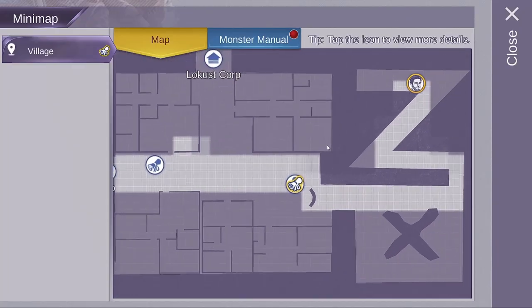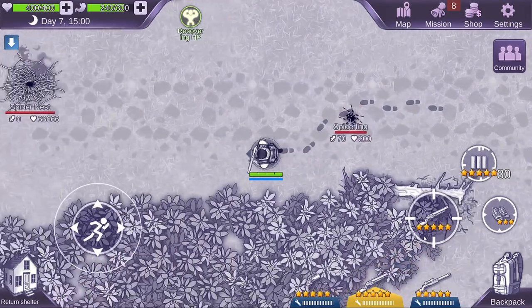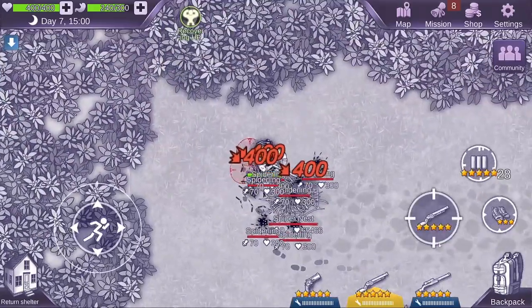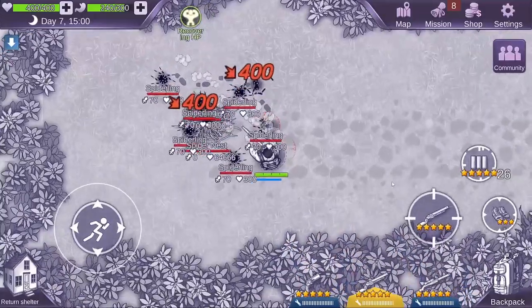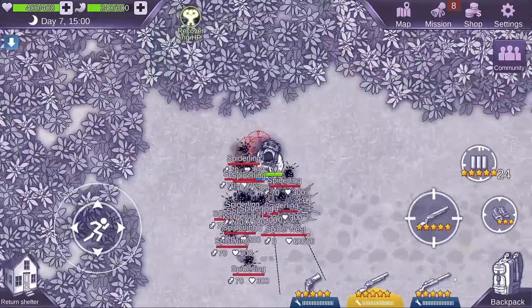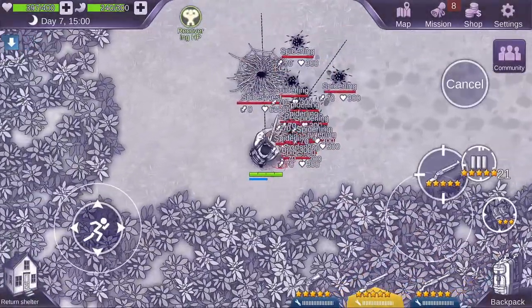At the final village right before the locust corp camp, there is an obscenely strong spider nest at the top of the map. If you go there and destroy the spider nest, you get to meet the developers of this game: the game designer, the producer, the art designer, as well as the programmer — the four-person studio who put together Aries Virus Survival, which is perhaps working on Aries Virus Survival 2.